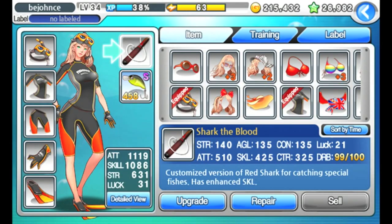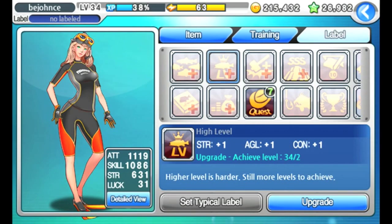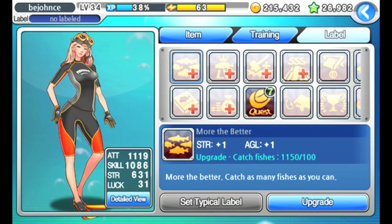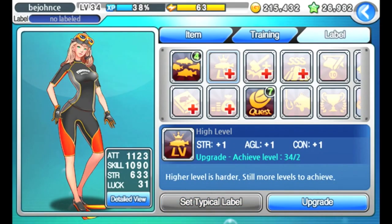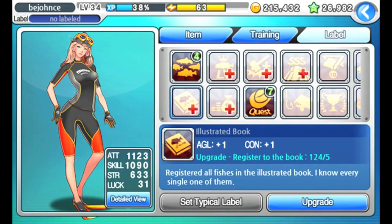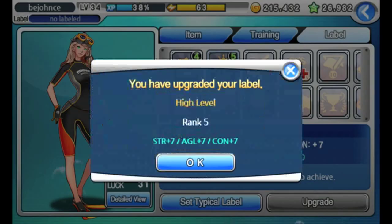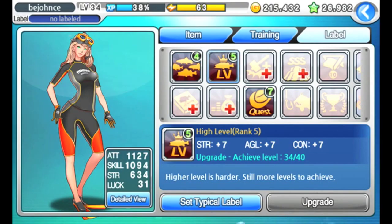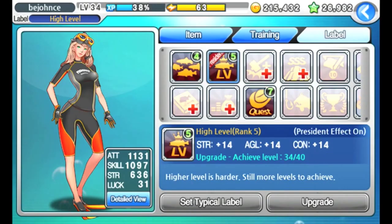To briefly explain some of the new changes this update has to offer: the label feature — think of it as a sort of achievement title. It's simply free bonus stats for you. You can upgrade this label and get even more bonuses. I've unlocked a couple of them — the big plus means it's unlocked. I just upgraded the high level label, so I get a whole bunch of strength, agility, and con — a nice little boost to my stats.